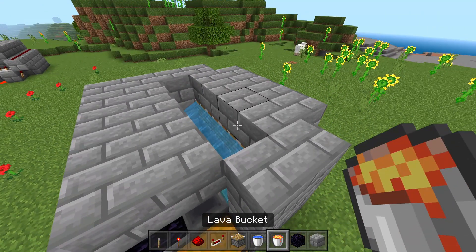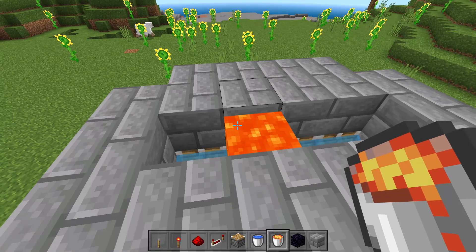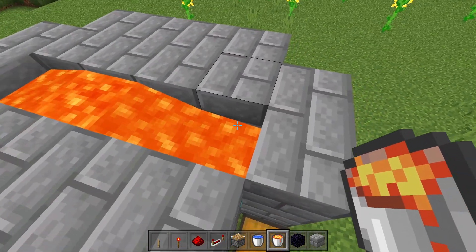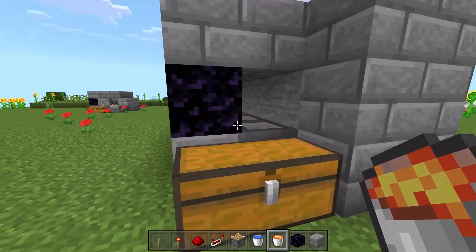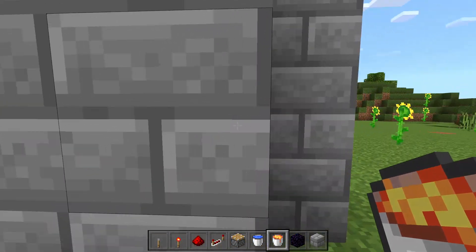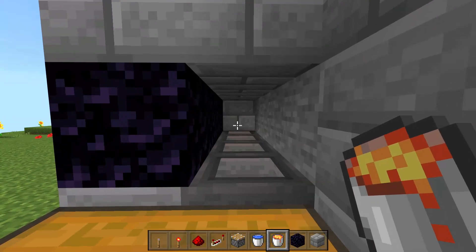The next thing we're going to do is grab our lava bucket. All you need is one lava bucket — place it down anywhere and it's going to create stone and it'll spread. Make sure you don't fall in here, because that would be very bad. As you can see, we've got stone here, so all we need now is some redstone to actually push the pistons so we can go ahead and mine the stone.